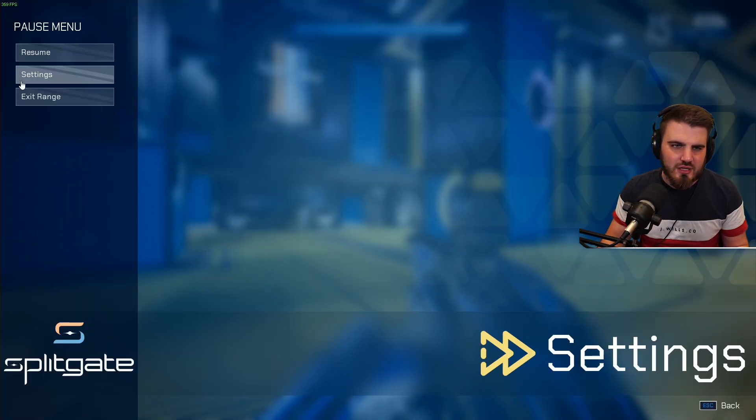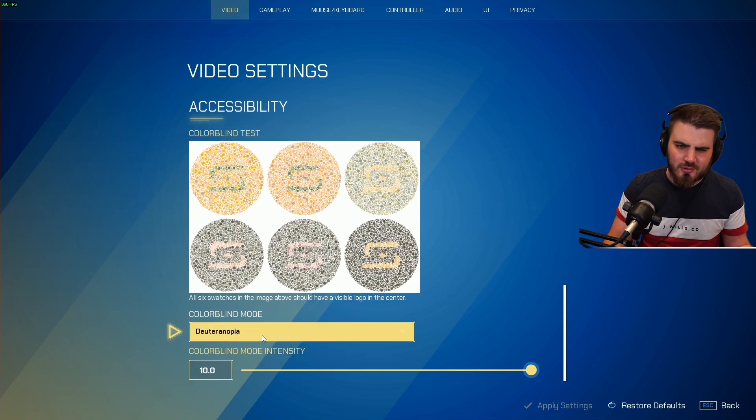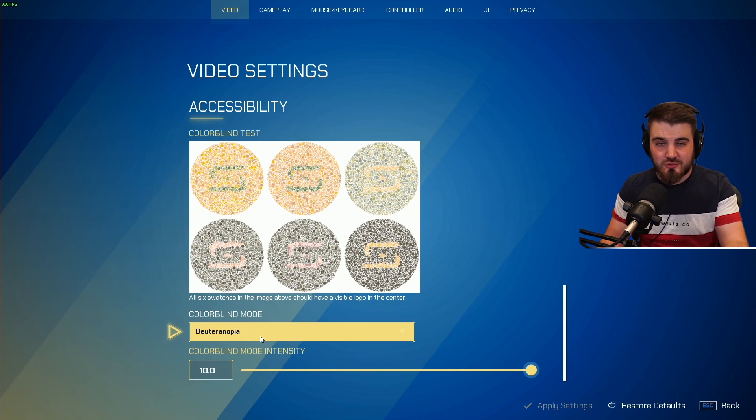Those are the last settings in the video area, apart from the colorblind setting — if you are colorblind, turn it on. I am red-green colorblind so I've got it on.